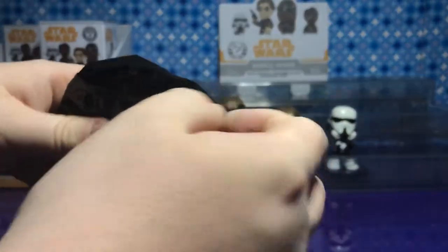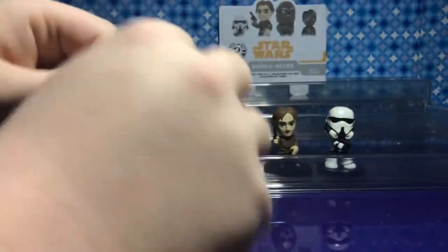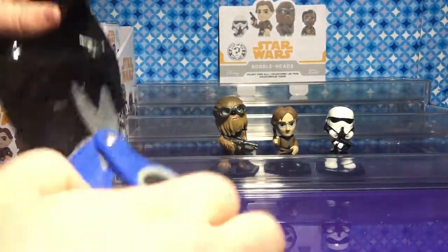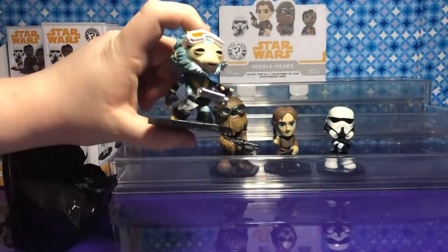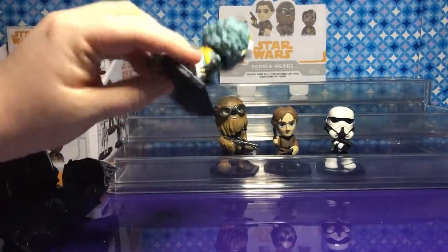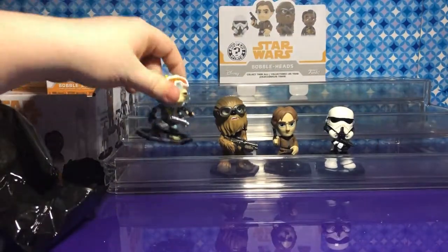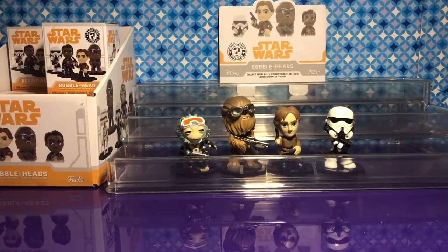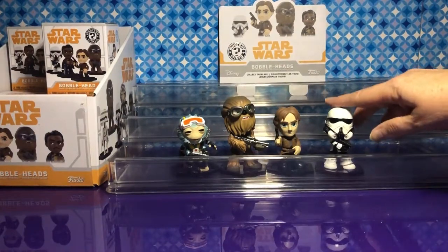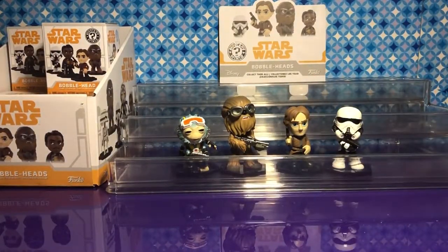I think this one might be someone new. Oh we got Rio Duran! That's the one I wanted to see. Oh look at his eyes. Is he a good guy or a bad guy? A good guy — he helps Han Solo. He is a one-in-twelve. The Range Trooper was a one-in-36 so that was very lucky. Chewbacca and Han are one-in-six, so we may get another one of each.